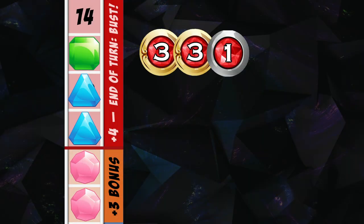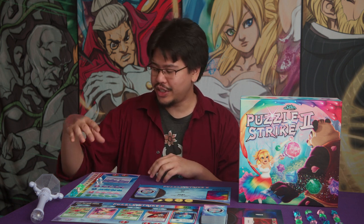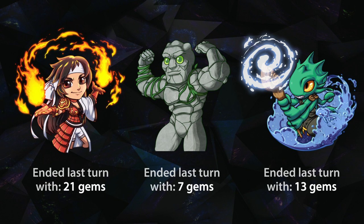In a two-player game, whoever triggered the end of the game loses and the other player wins. But in a three or four-player game, instead you'll count up all of your gems — including the gems in your gem pile and your incoming gems. Then each other player will get one last turn, and at the end of each of their turns they'll also count all the gems in their gem pile and incoming gems. Whoever had the least number of gems at the end of their last turn wins the game. Hopefully that should be plenty to get you started playing Puzzle Strike 2. Have fun and enjoy the game!